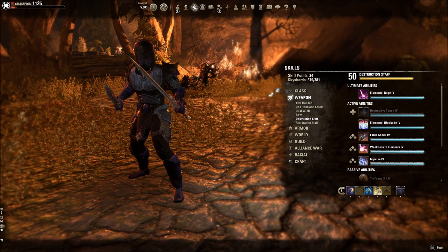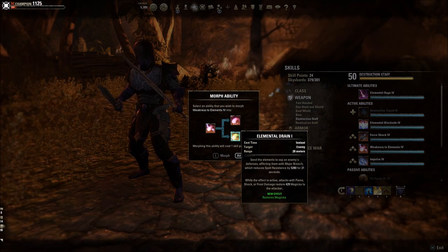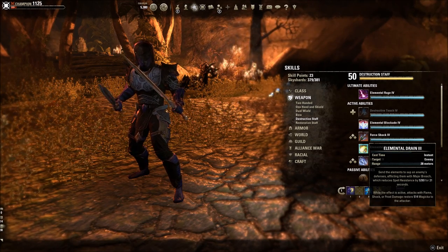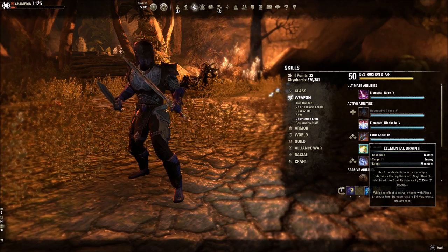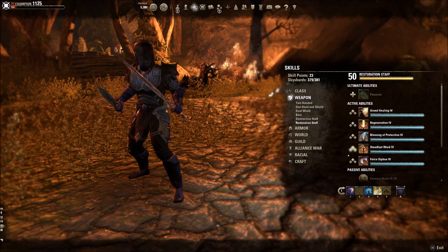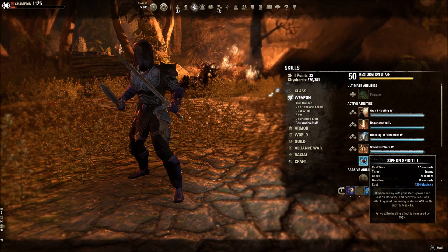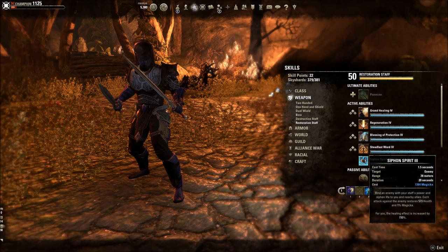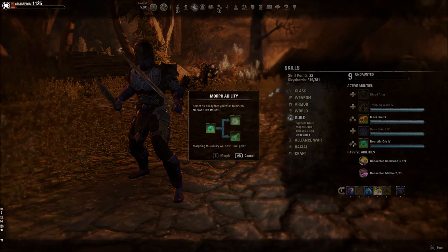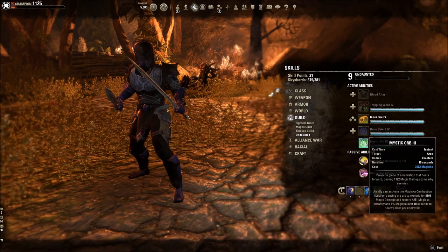Other players can help us out — usually healers will be running specific skills. Elemental Drain: you'll have to use a destruction staff to get this benefit, but every time you weave in light attacks with elemental damage specifically from the destruction staff you're getting back some magicka. Restoration staff also has one called Siphon Spirit — similarly, any time you attack you get a base percentage of your magicka and health back.